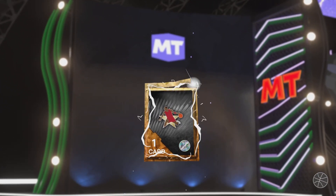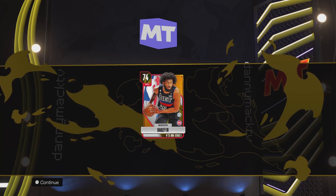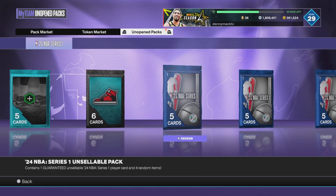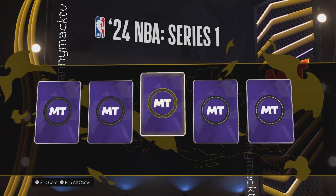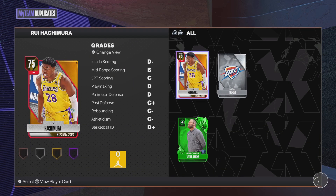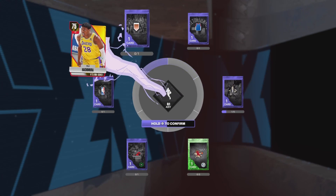Gold — unsellable. Marvin Bagley — alright, got one I don't have already, that's beautiful. NBA Series One — let's do this. Really, I'm sure I got him, but I'm never sure because I'll be thinking I'm sure and it turns out I don't have that player. I'll get that bronze badge.